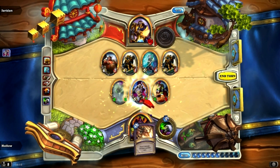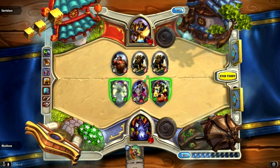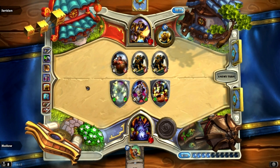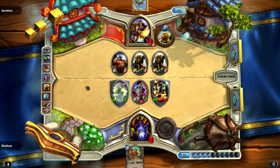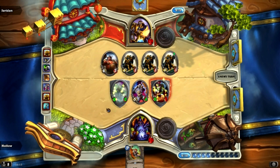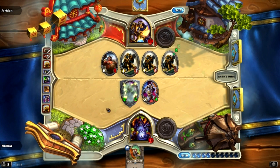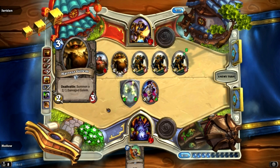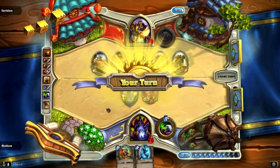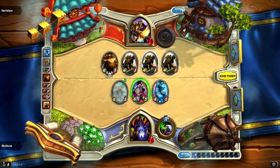Another Soulfire. Hits with the ogre, puts it down to 2 health, then I can use this Blood Imp to finish it. I had some good Soulfires there — both of them I used and didn't lose anything because I had no cards in hand at the time. We draw a Yeti. We're going to use the Blood Imp to finish that, throw you down — he's got 5 damage.